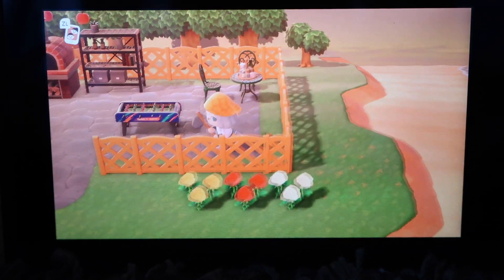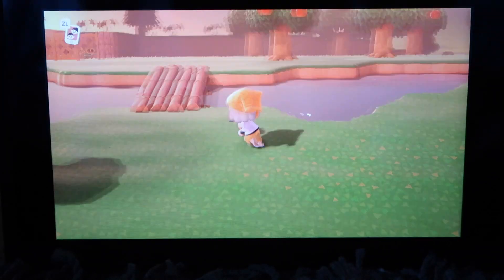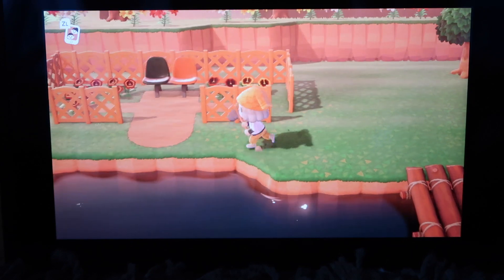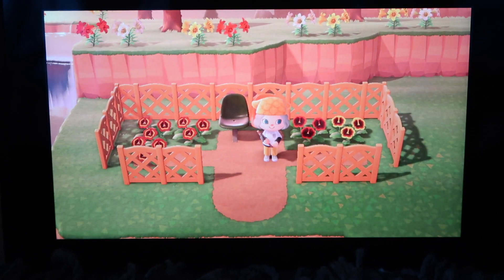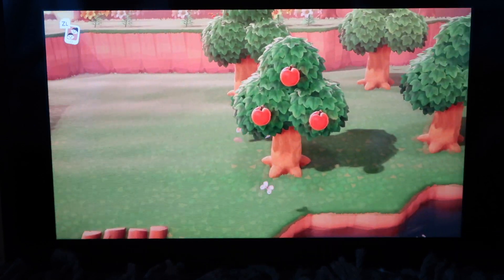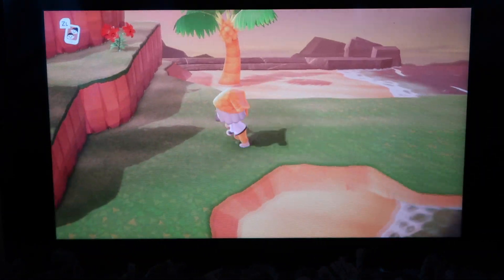My house used to be here but now I have a little pizza parlor that I'm very proud of, set up with an ocean view. There's a message in a bottle - let's grab that. Got a row of apple trees behind it. Crossing this bridge there's a little seating area with some pansies. I just unlocked the path feature so I'm exploring what that's like.